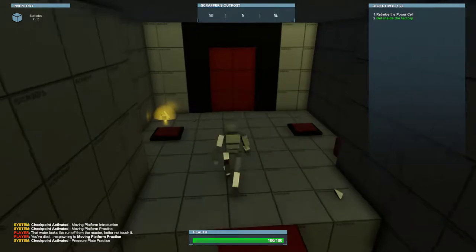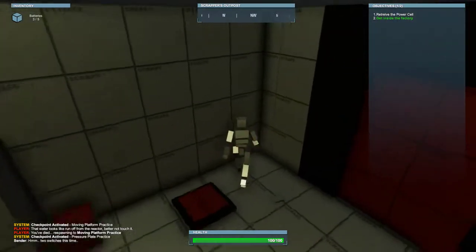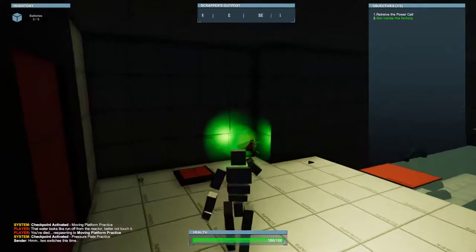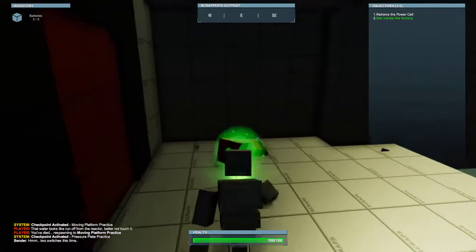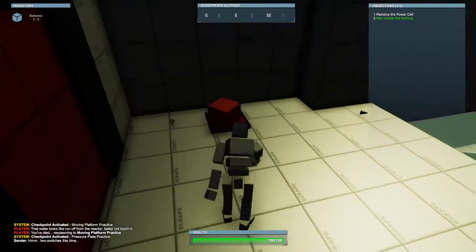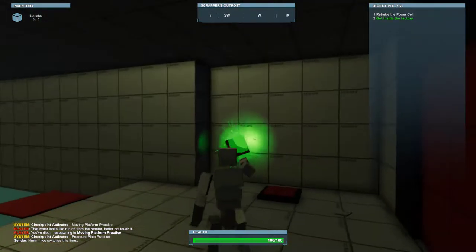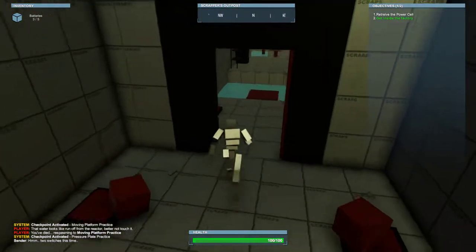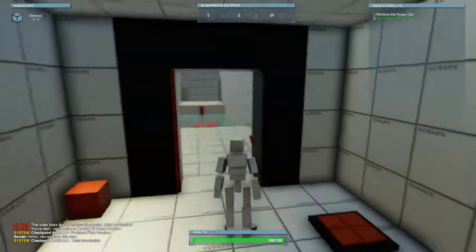We'll ride across, grab our other collectible, and we'll see there are two switches and two plates. I'm going to be bad at using the grab tool and try to put these boxes on. There's the first one — let's try the second one. There we go, it's not completely on there but that'll work.